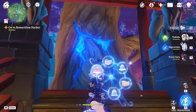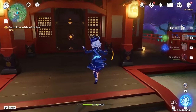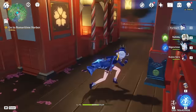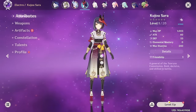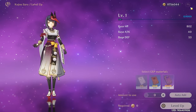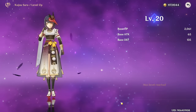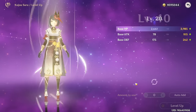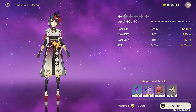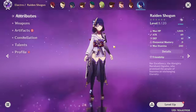Now I know someone is going to argue that Raiden Shogun isn't a support, but I've gone over this way too many times already. She is a support and that's what I've counted. Plus we already have her now, so there's no going back. She's a support. But now we also have Kujo Sara, which is very nice. So I'm going to get her up to level 20 and she can be used for buffing Raiden and stuff.